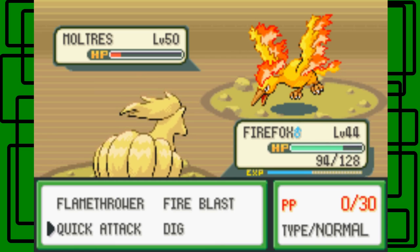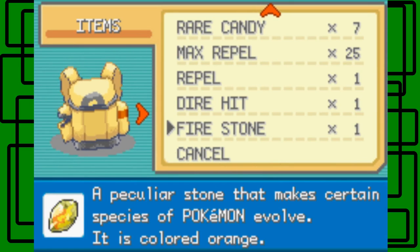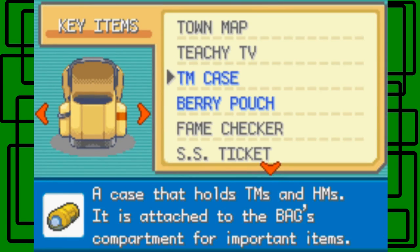I think I ran out of Quick Attack PP. Yeah, it's just in that red health though. Do I have any Ethers with me? I don't think I do — oh man, that'd be a good time to use an Ether. But oh well, it's in red health, so let's use some Ultra Balls.